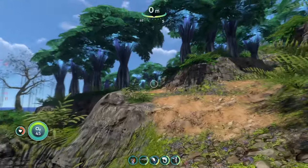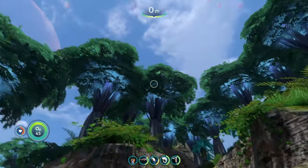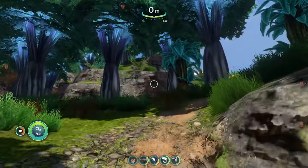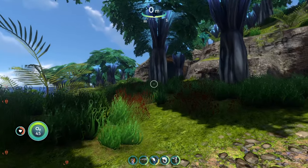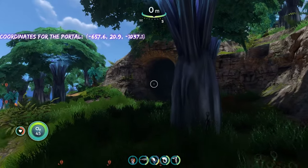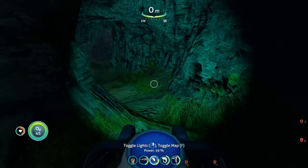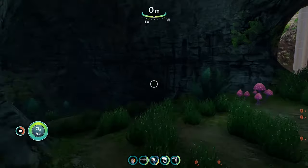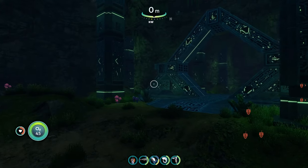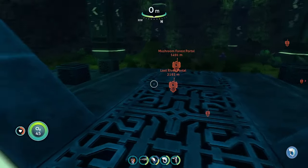You're going to go past all these rocks and then you're going to see a path with two options — you can go left or right, and you're going to want to go to the right. Go up the right path, then you're going to go to the left. Go past this tree and you're going to see this cave entrance right here. Head into this cave.